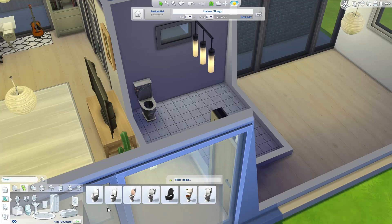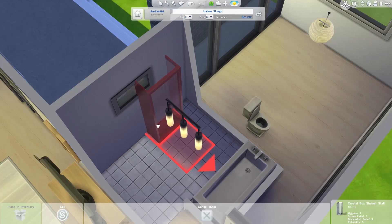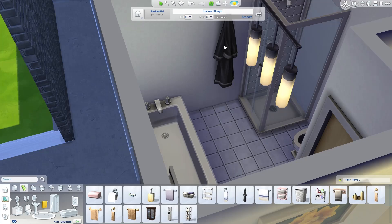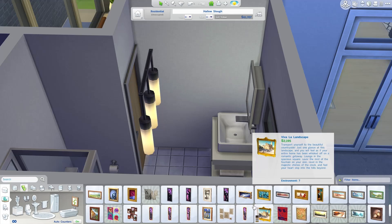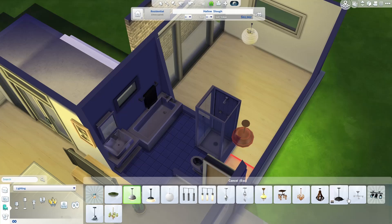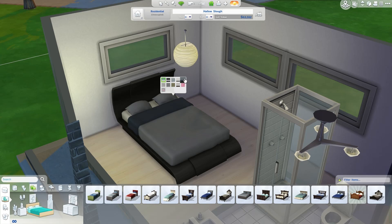Moving on to the bathroom — while I was talking I also did the study area and the entrance. Here's the downstairs bathroom: it has a bathtub, a shower, a toilet, and a sink — everything your sims could need to get ready in the morning. Nice mirrors in there. It's quite a sterile, all-white bathroom, but with black towels and a black bathrobe, because black towels seem more elegant than white.